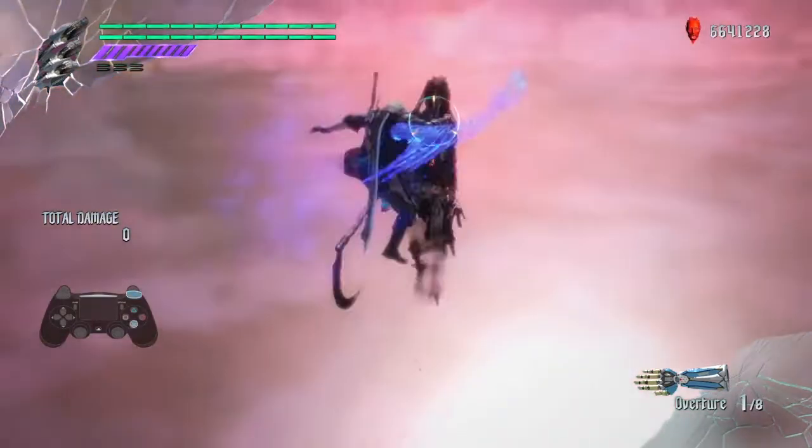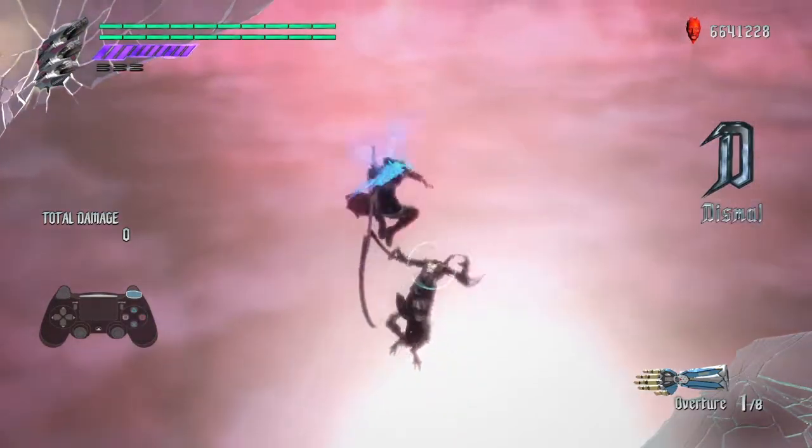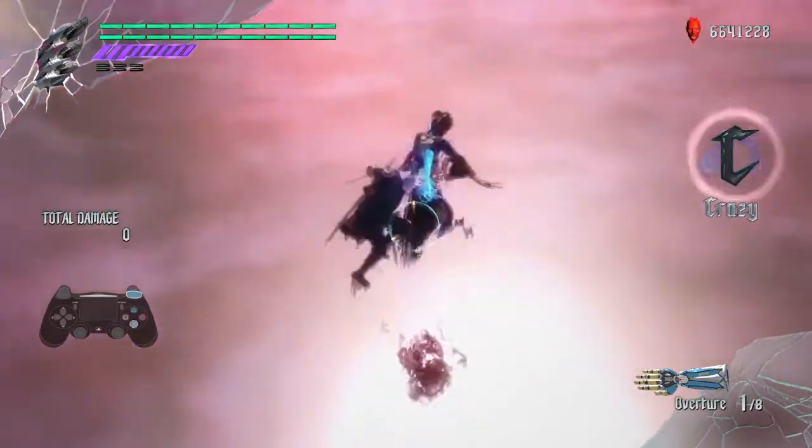Now we're going to take it to the air, and all I want you to do is pull the enemy towards you using Nero's devil bringer and jump off him as he arrives. I'm going to call this the pull and jump, and you can use this to stay in the air indefinitely and even adjust your altitude by changing the rate at which you execute this move.